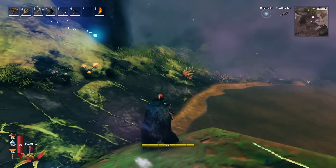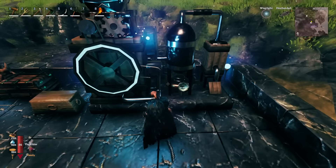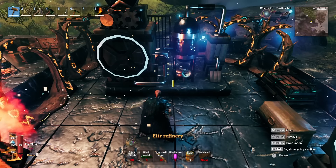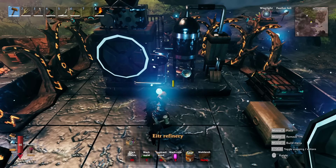Now that you have the sap, what do you do with it? You are going to need to refine it, and in order to refine it you have to make one of these refineries. To craft it you are going to need black marble, black metal, the wood from the world tree, as well as five black cores and three sap.